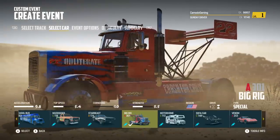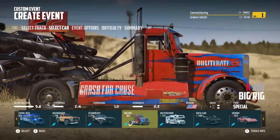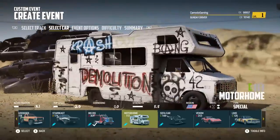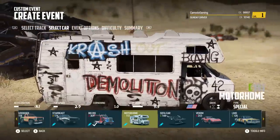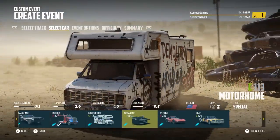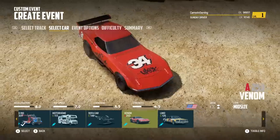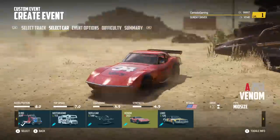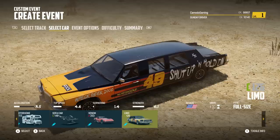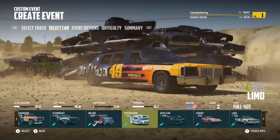Right now we have a big rig, which looks absolutely incredible. I wonder how fast this is — it's got a big wing on it, so maybe it's fairly fast. We've got a motorhome, which looks pretty cool. We have the sofa car — it's self-explanatory, it's a sofa. We've got the Venom, which I believe is the last car you unlock in career mode, so I'm expecting something ridiculous in speed. And look at this — we have a limo. We're definitely going to be doing some limo figure eights, but I think to begin with, we are going to do the big rig.